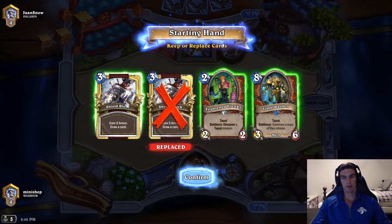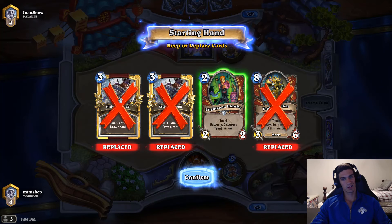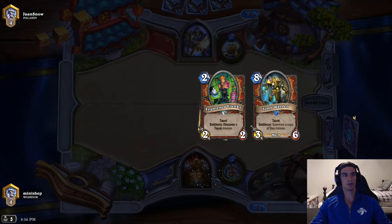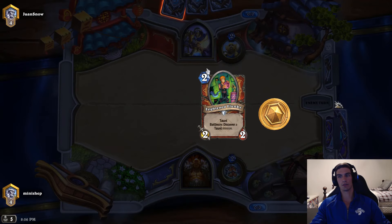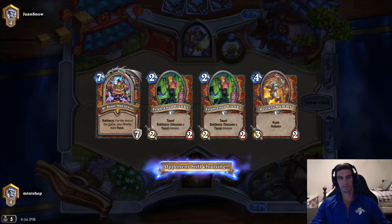This might be kind of slow against a paladin. I think I keep one shield block. Assuming he's going to play Murlocs, I'll just get everything low that I can. Survive until turn 7, till we Doctor 7. Easy.